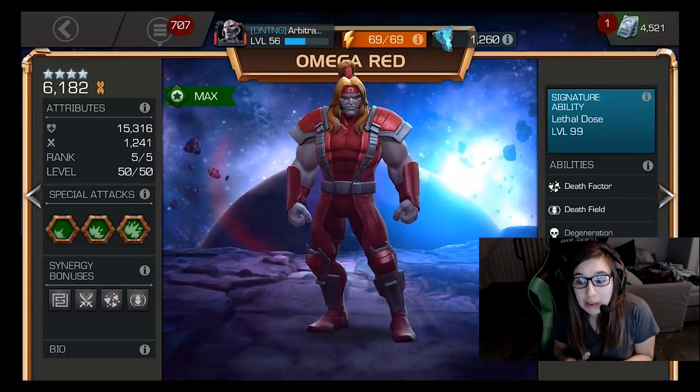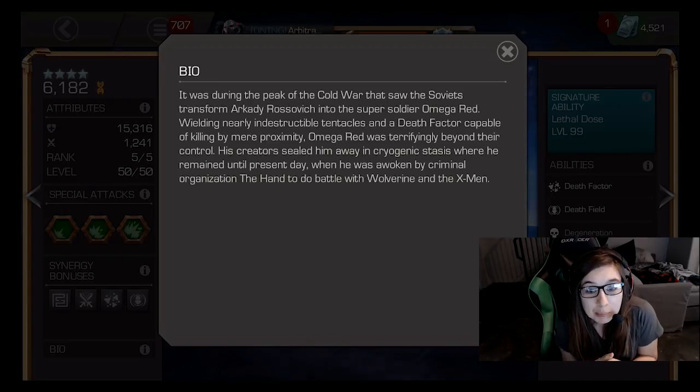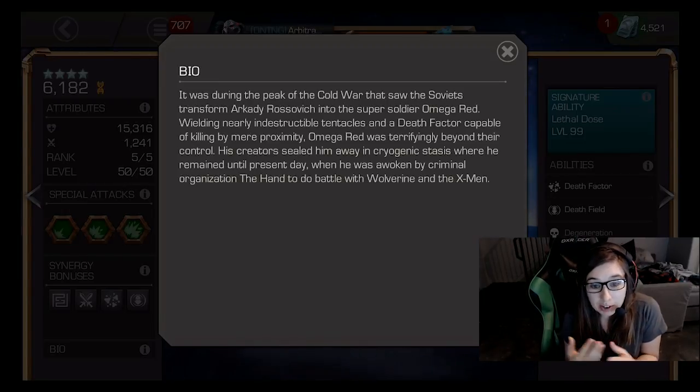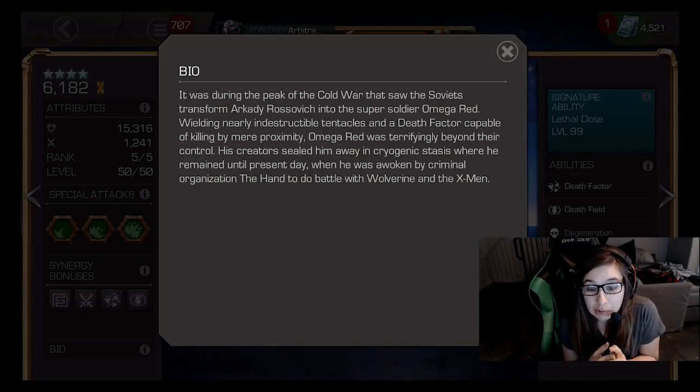Hey, I finally got the new champion Omega Red from the Content Creators program and now we're gonna find out about him. We'll start with the bio. Basically, they made this crazy Cold War soldier and he was really scary so they sealed him away, and then the Hand woke him up because they really wanted to kill Wolverine and the X-Men.